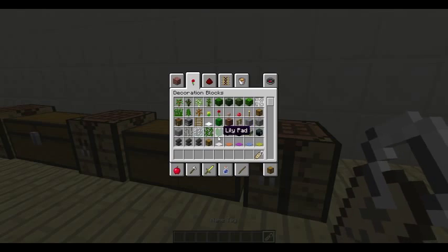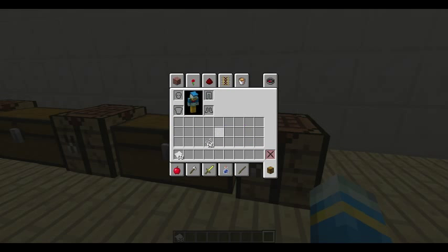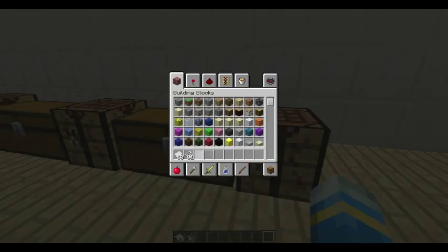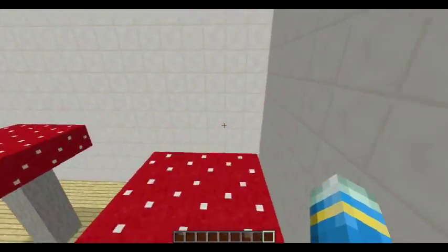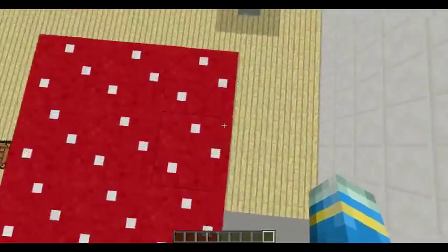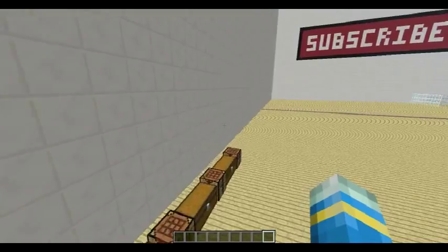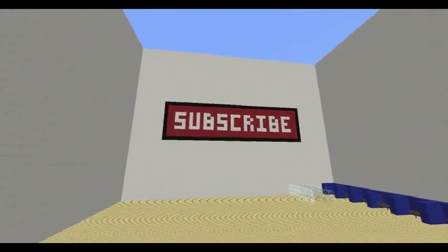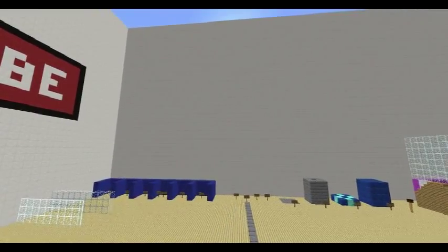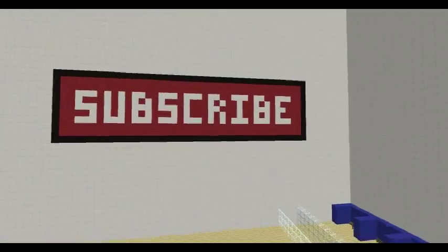I really like this plugin, I'm going to be using it on my server. It does have permissions, so you can have it as a donator perk, which I'm also going to be doing — another reason to donate. So join my server on craft.tk, and subscribe. I should really have the like button there, maybe favourite — yeah, that would look better. So yeah, subscribe.